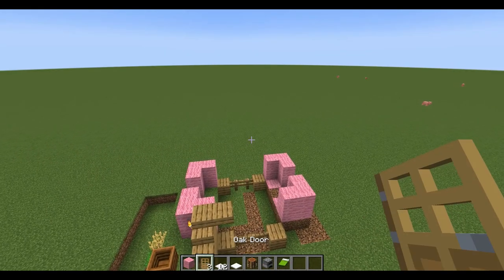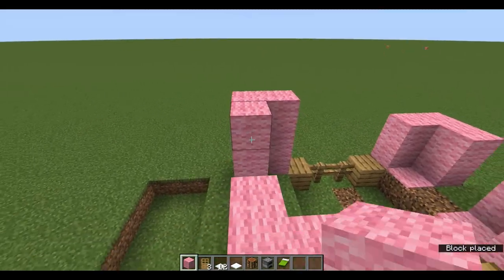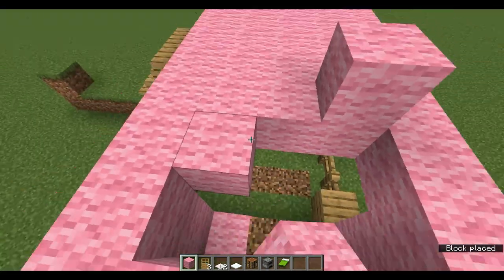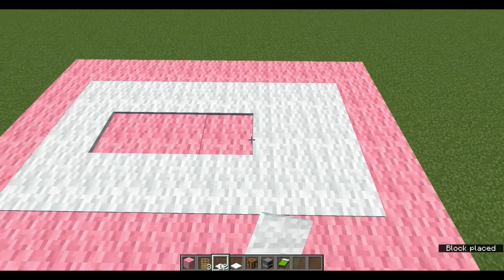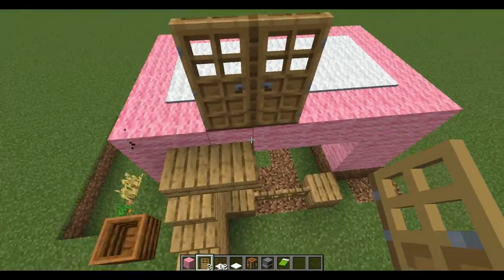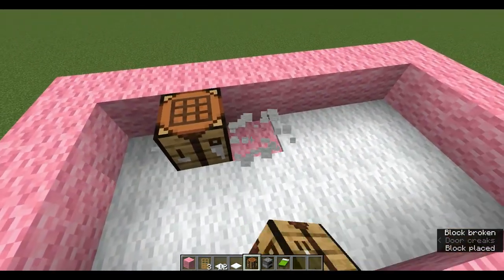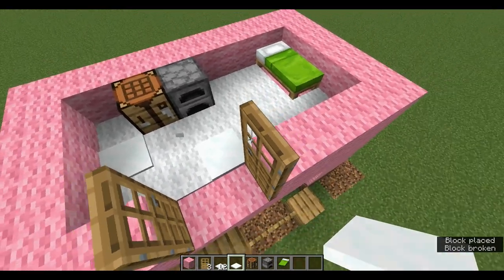Next set of materials is pink wool, oak door, white carpet, snow, crafting table, furnace, and lime bed. Create a pink rectangle all around using the legs as a guideline, then go ahead and fill this in. Put white carpet down, then the door — it's funny because the platform only goes halfway. Build this up, place the crafting table here, furnace there, a long bed, and a little bit of snow for detail with carpet.